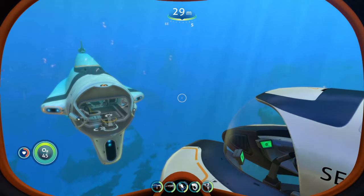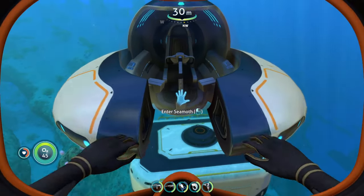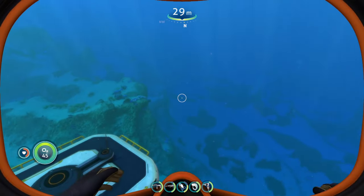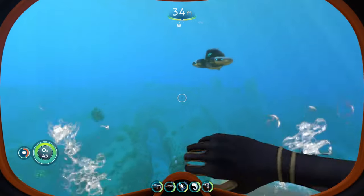You can only take the Seamoth to a max depth of 900 meters, so you wouldn't be able to take it to the deepest parts of the game anyway. But the perimeter defense is still extremely useful for the biomes you can use it in, which is basically everywhere except past a certain point in the Lost River where the Seamoth cannot proceed any further.